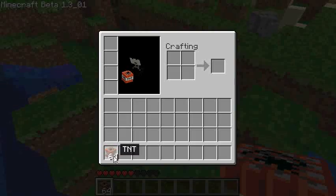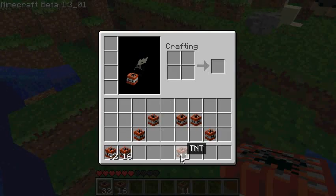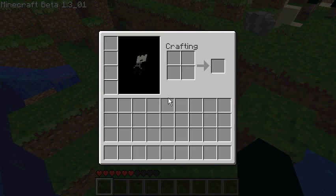Next is 'destroy' — it destroys items in your inventory. I'll split this up a little bit. If I type 'destroy' it'll destroy my current item, and 'destroy all' will destroy my whole inventory.